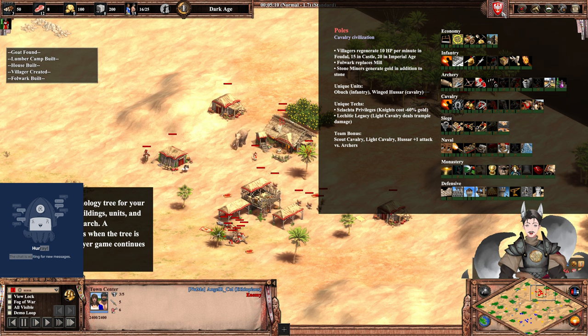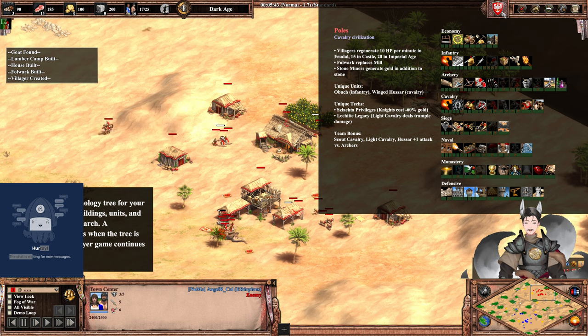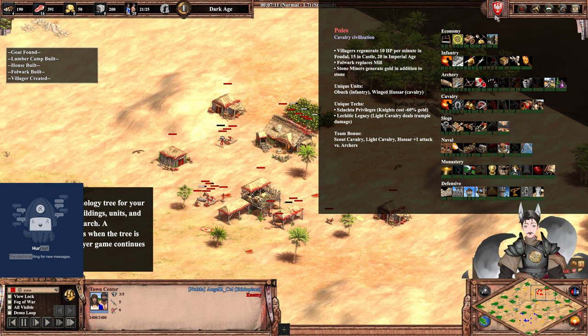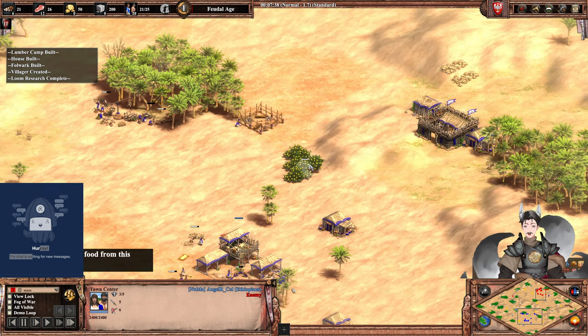Unique unit is the Obuch, which is an armor-ripping unit, as well as the Winged Hussar, an alternate to the final Hussar. Unique tech is Szlachta Privileges — knights cost 60% less gold, making them pretty close to trash but not necessarily trash. And Lechitic Legacy: light cavalry deals trample damage. Scout cavalry, light cavalry, and Hussar do plus one attack versus archers, making them more effective as a counter.